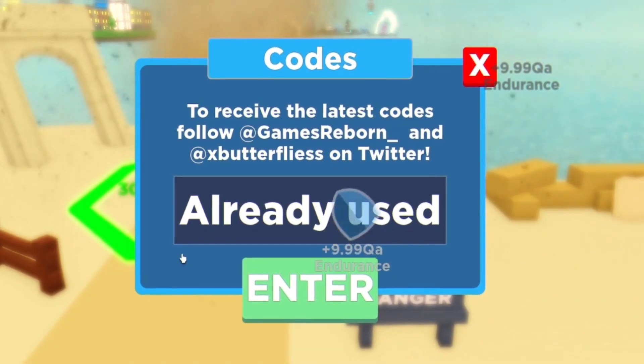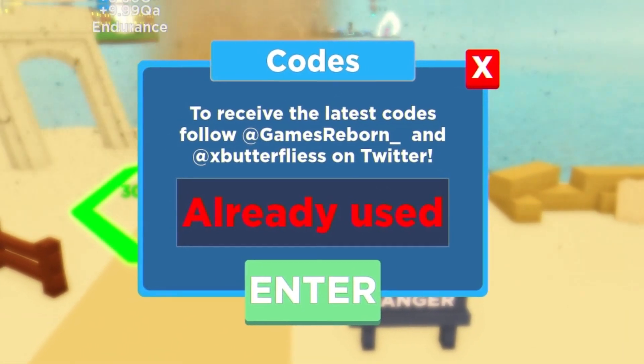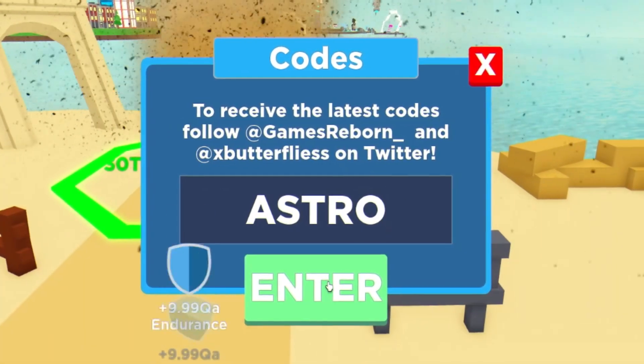After that guys, you have got Space — make sure to put in the capitals like I do, otherwise I'm not sure if these codes will work. After that, you have got Dragon — enter that one in. Then you have got Astro — enter that one in as well.